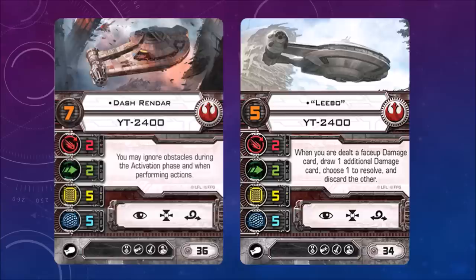Moralo Eval — Vinnie Jr. identifies him as from the TIE Advanced. When he deals damage he draws three damage cards and you can pick one to use against the opponent. So you draw three, pick one, then give one of those cards to the opponent.